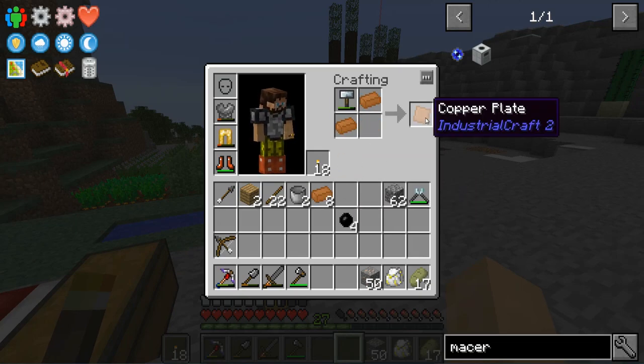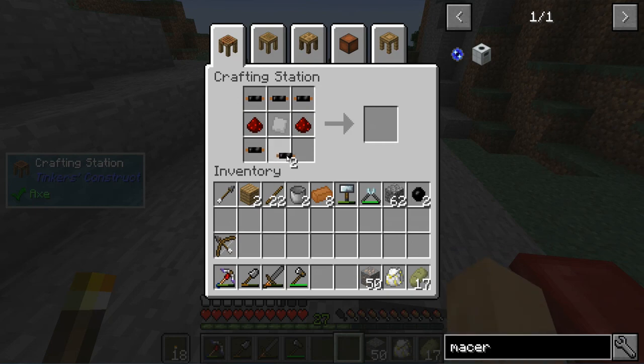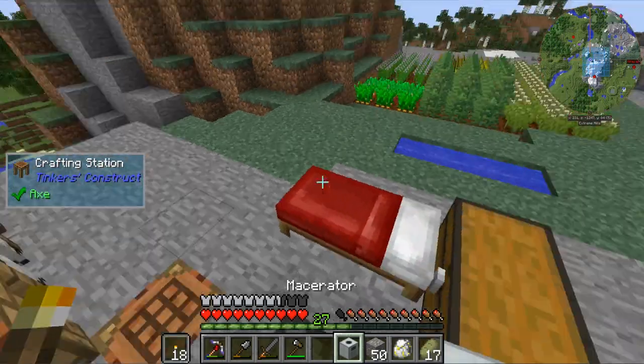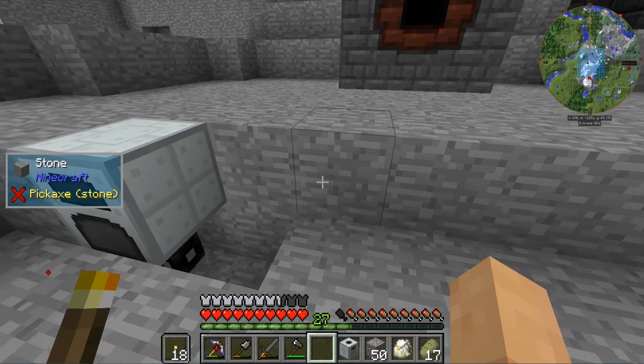Boom — one of these. Boom, boom. And the cutter. Excellent. And the rubber. Awesome. Electronic circuit — get. Macerator — get. That is good stuff right there.